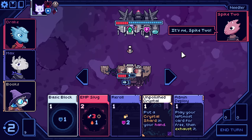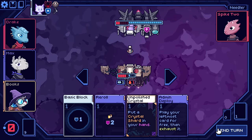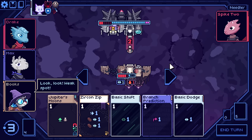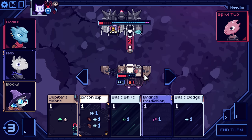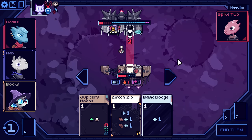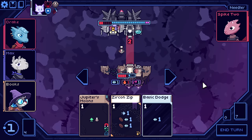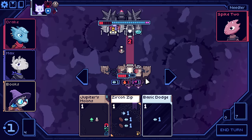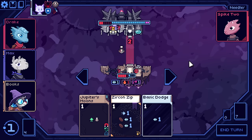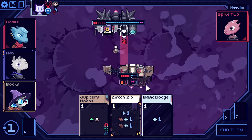So we Jupiter's Moon for sure. We could play an Unpolished Crystal, we could get another one. But going through all of that, we need more attacks, less other cards. We could do the basic dodge and kind of just feed that into the middle here. Or we could obviously Jupiter's Moons and we're fine without anything, but we're already dodging.